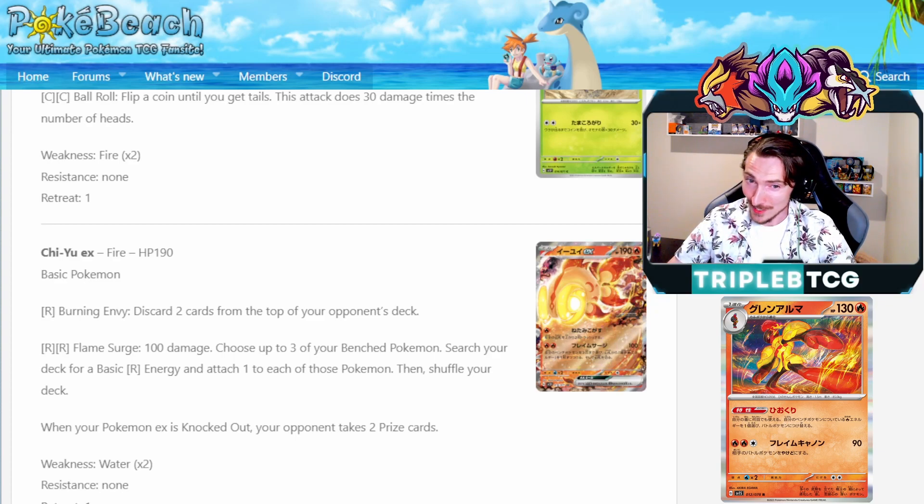Essentially, we can be accelerating out three energy — this is going to have two on it, rearrange those and we've got five in play. Comboing it with Magma Basin as well, we can do attachment for turn, Magma Basin, switch this into the active, use this attack. It's a great way to accelerate out some fire energy and I could see it being a relevant card in the future.